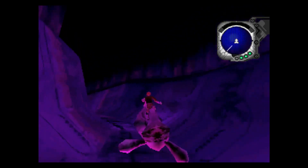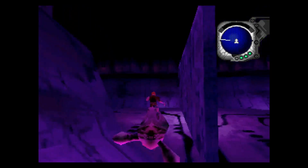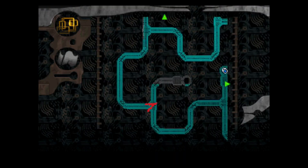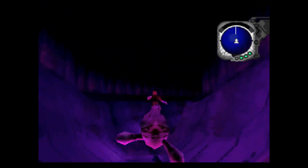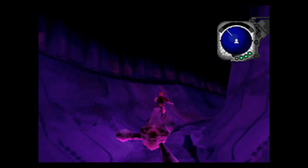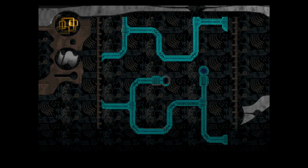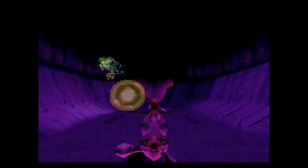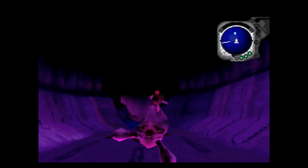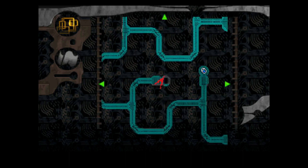Beyond that, there's not really anything else of importance. I just need to head left here — yep, I'm in the right position. Roll all the way down — yep, it's all blue. And there's the obelisk, which contains three power chips. And of course, a spot I can't even access.